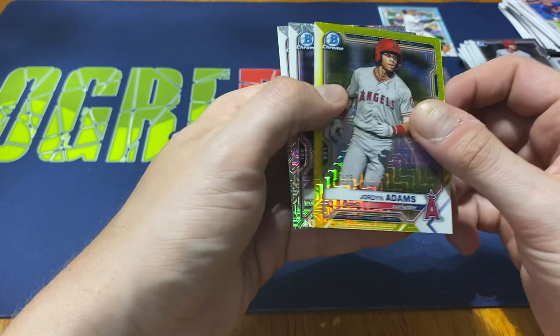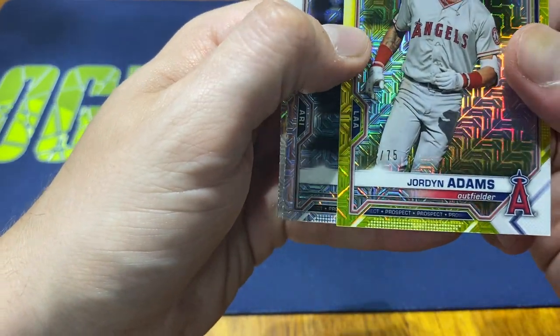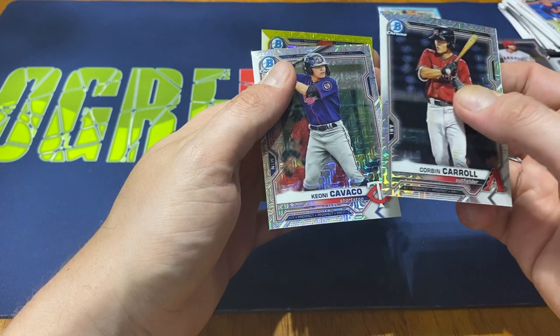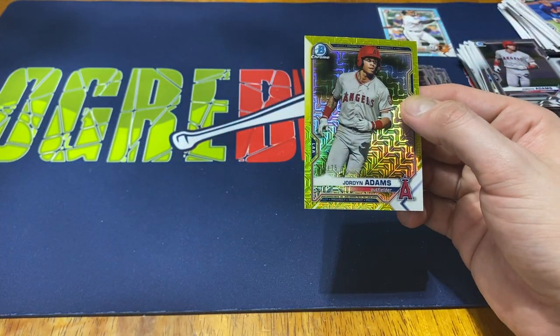Nice little low-numbered Mojo hit — that's actually 75 out of 75. Not too bad at all. And then Corbin Carroll and Keoni Cavaco. Nothing too crazy there, but a nice little low-numbered hit.